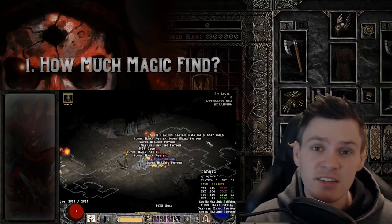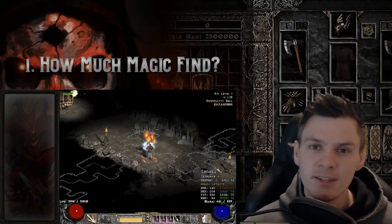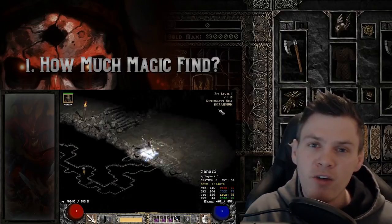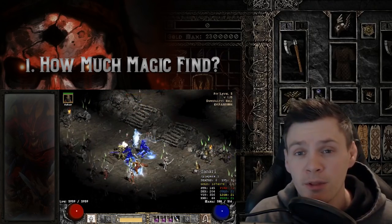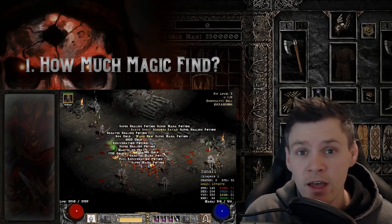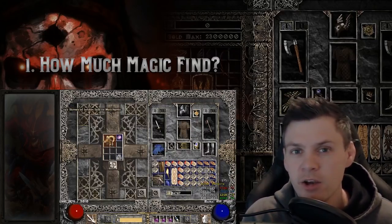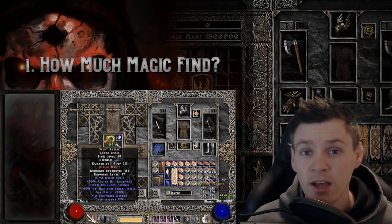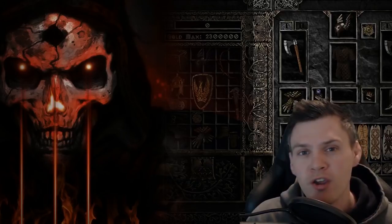Those characters can stack six or seven hundred percent magic find easily and still clear their particular farming area really efficiently. But if you're farming somewhere like Chaos Sanctuary with around 350-400% magic find and your clear speed is really slow, try pulling off some magic find and bumping your clear speed up. Somewhere in the range of 200 to 400% MF is a good starting point — then tailor it based on your character and where you're farming.